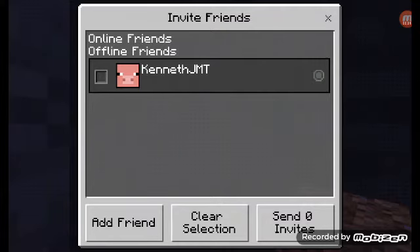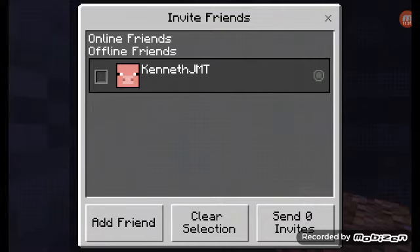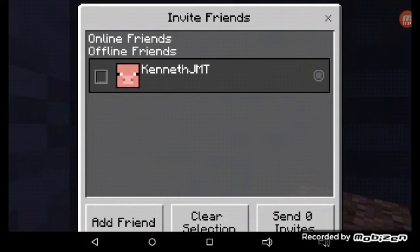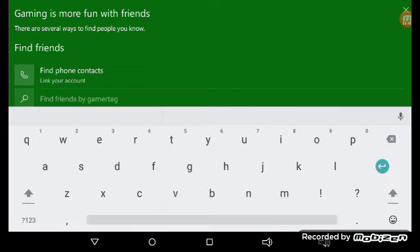It's 'Add Friend' by player. After that, you're going to need to sign in to Facebook. I just signed into Facebook, and then you can find friends by gamertag.